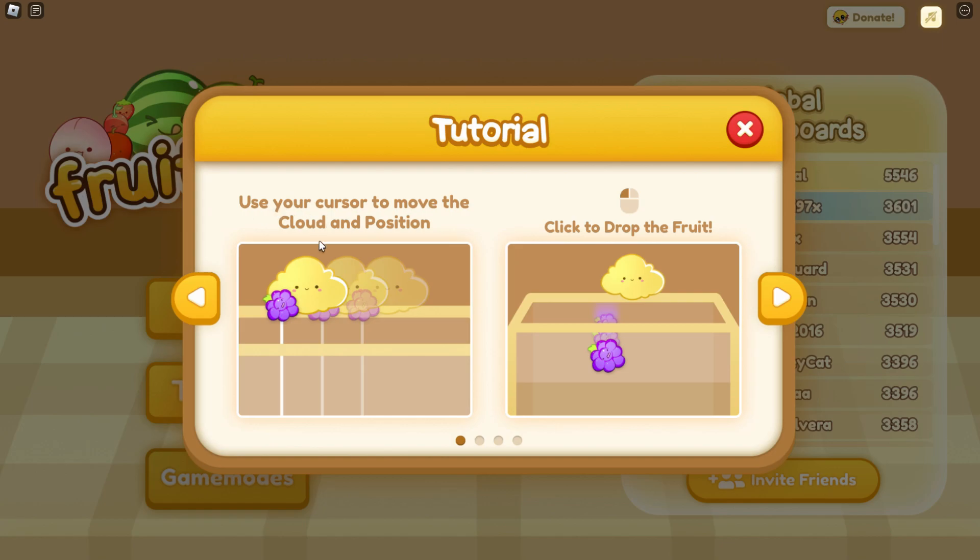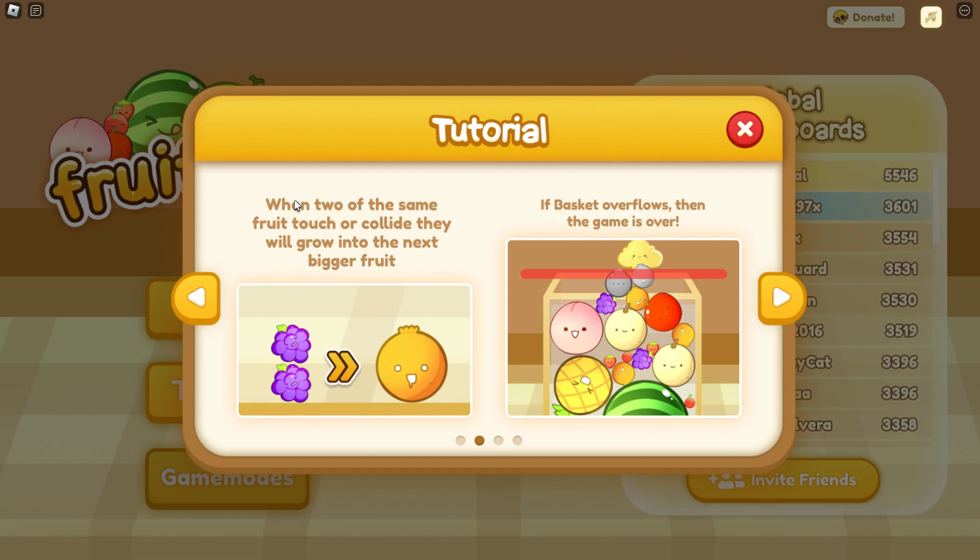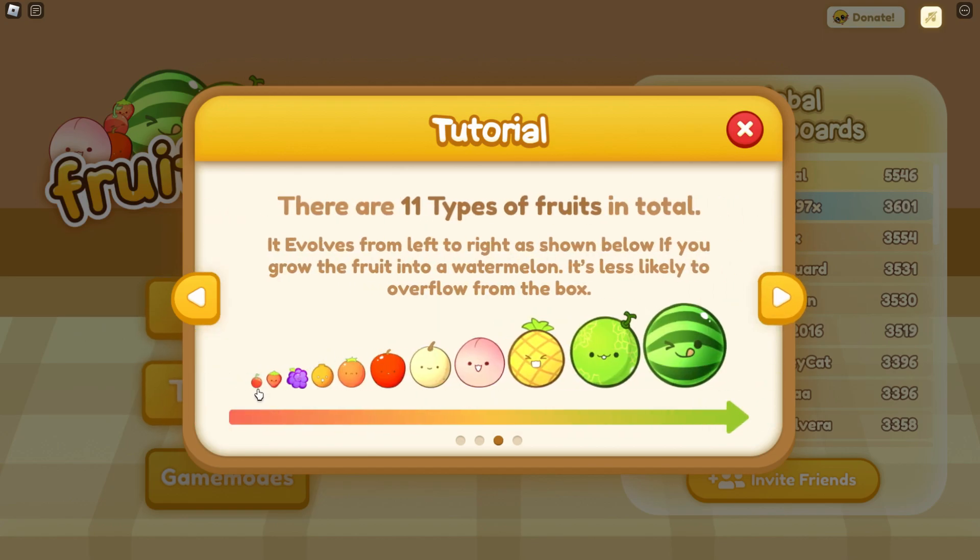Use your cursor to move the cloud into position and then click to drop the fruit. When two of the same fruit touch or collide, they will grow into the next bigger fruit, and if the basket overflows the game is over. The cherry goes to strawberry, so on and so on, all the way up to watermelon.